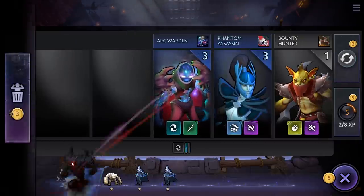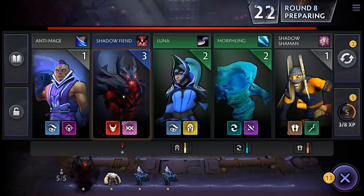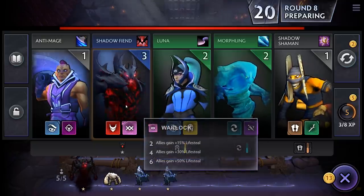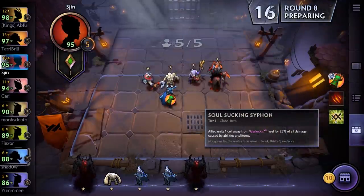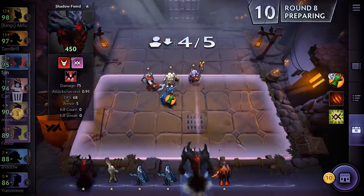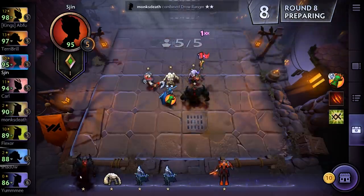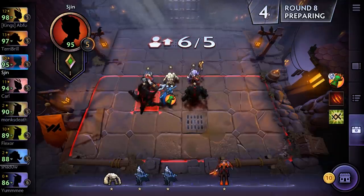We don't want Shadow Fiend, but I'll hold on to him in case we get another one — which we actually have. He's a Warlock. Units one cell away from Warlocks heal 25% of all damage. So we're going to take off Chaos Knight. Now because Shadow Demon is the same demon, we should keep that buff. But we'll take off the Troll.